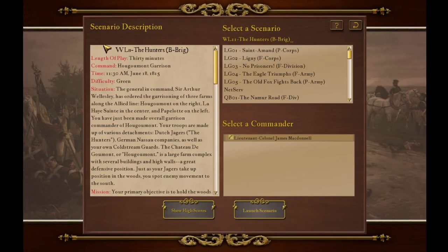In our next installment I've decided to simplify. We're going to reduce the number of moving parts that we have to manage in this next battle. We'll play defense and hopefully put ourselves in a position to gain a victory in the Battle of Waterloo. The Hunters is the name of our scenario selection. The situation — the General in Command.